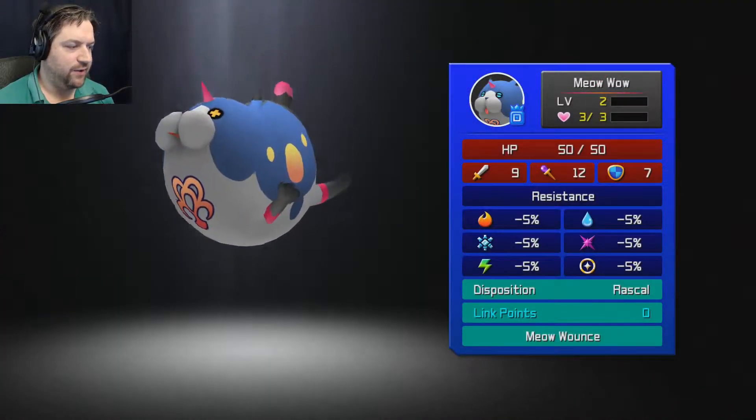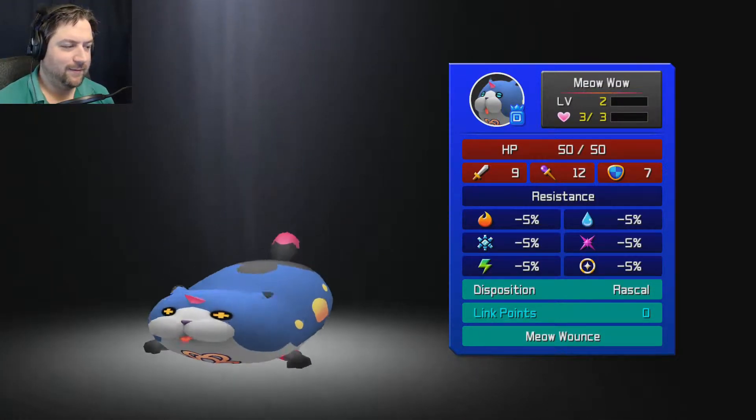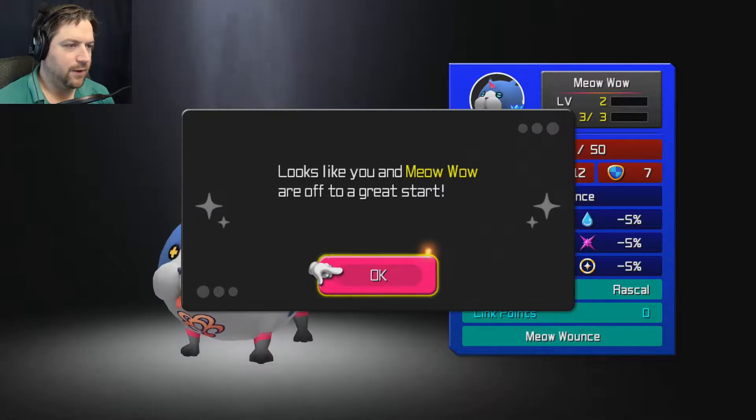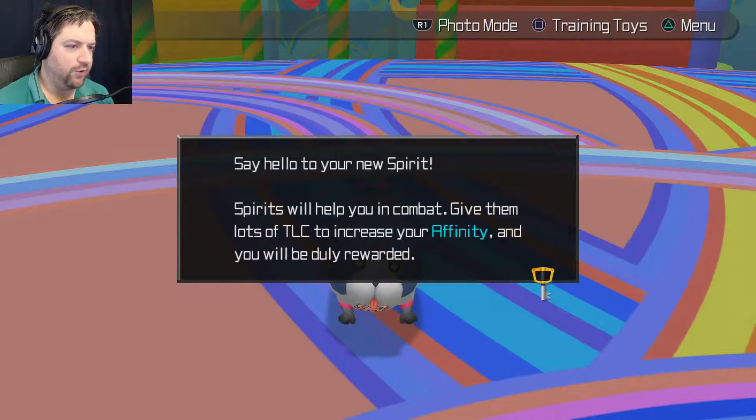Okay, so we'll call this one Meow Wow — that's good enough for me. His ability is called Meow Wounce. Looks like you and Meow Wow are off to a great start. Use spirit!